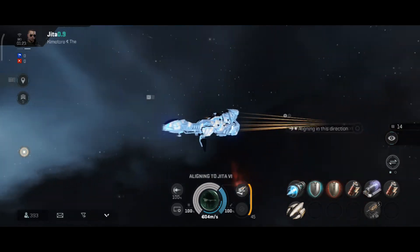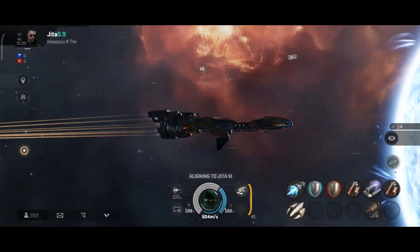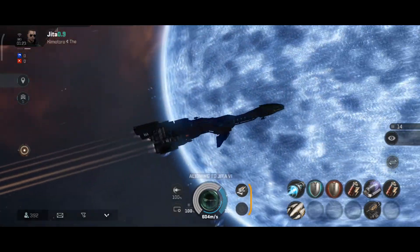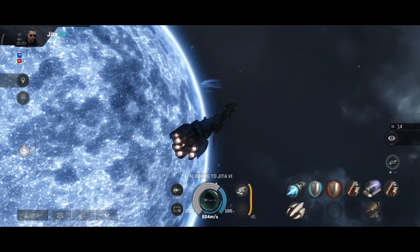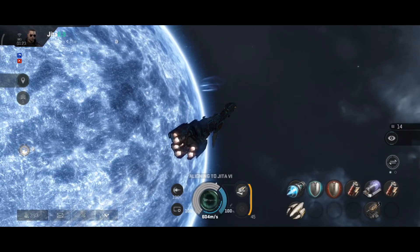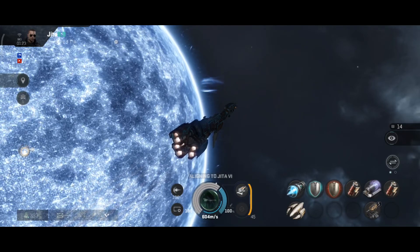What's common in turret weapons is that they use a combination of range and tracking to calculate their hit chance. These calculations are made on every turret fitted on your ship independently. For example, if your ship has 4 cannons fitted, the calculations will be done on each cannon separately. With that out of the way, let's start with the range factor.